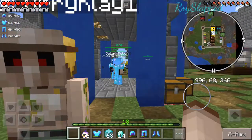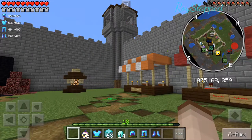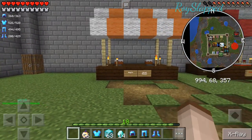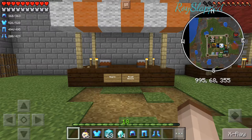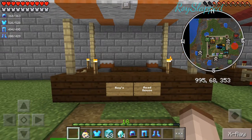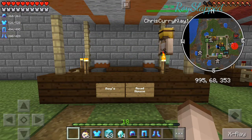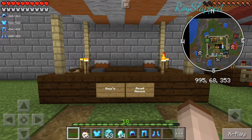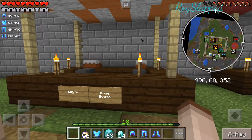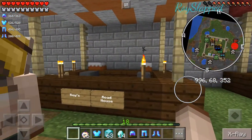Whenever you log out and log back in, you end up in spawn. A lot of people want to know why that is. When we first started the server, anyone who had a base was getting their coordinates leaked because people would log on to their account and could see the coords wherever that person was standing. So ultimately they would get any base coords they wanted that way, and people's places were just getting wrecked — you'd make a base and literally one or two days later it would be griefed already. So that's just a way to combat griefing and people getting base coords.